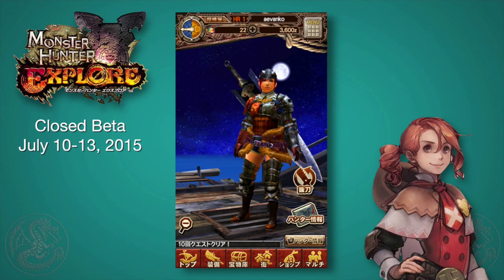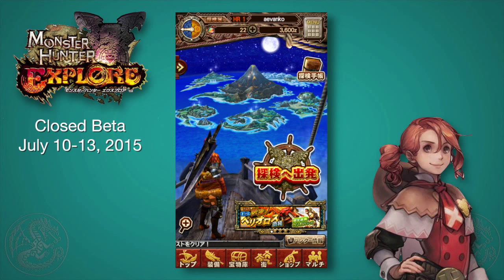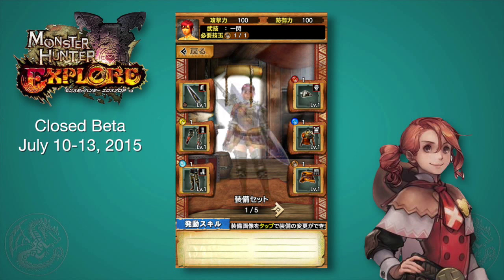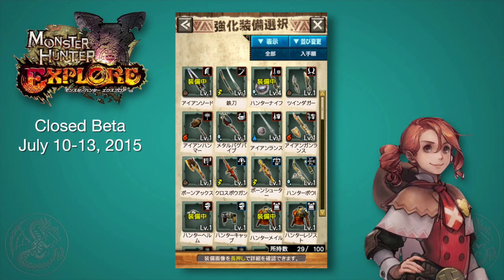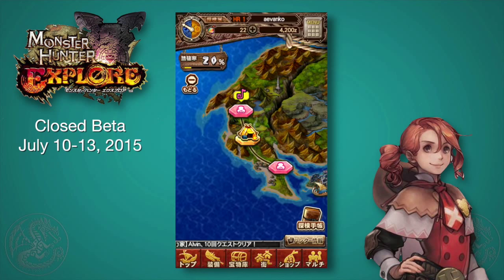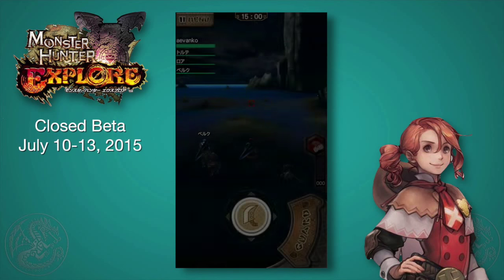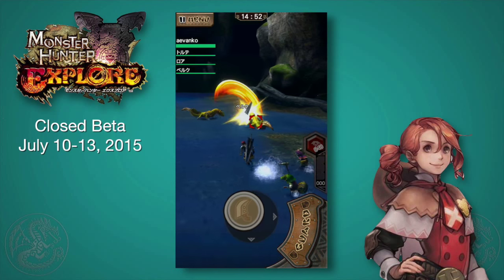It's not a full 3D game where you run around completely free, but it does give you some nice simple controls so you can actually feel like you are hunting, which I think is impressive. This is just the equipment screen — you can see all the different types of gear and weapons you can equip. Right now I have the greatsword on. You can spend zenny and consumable items earned from hunts to bolster your weapon. Let's go into quests. The gameplay is pretty simple: you have one button, the circle button. Hold it down and drag left, right, up, or down to move your character freely.